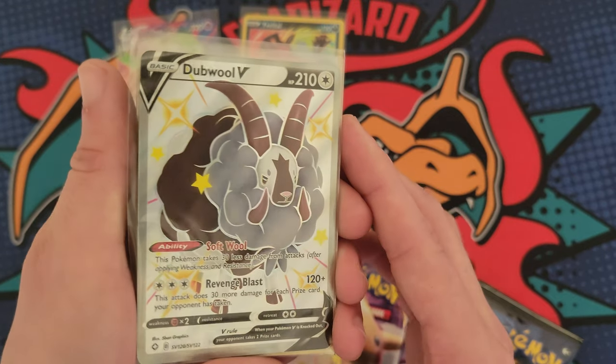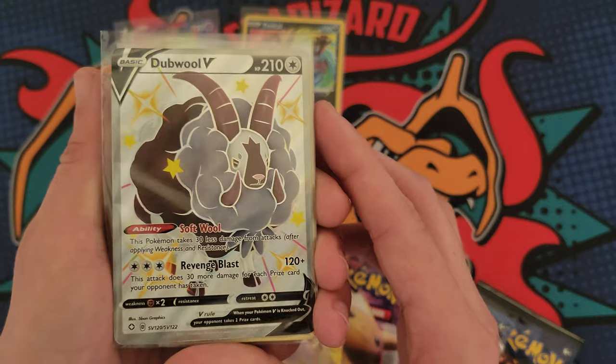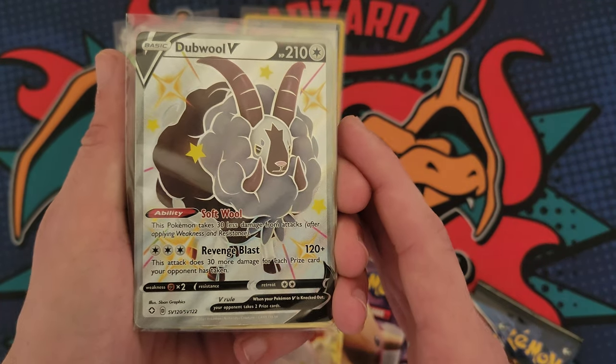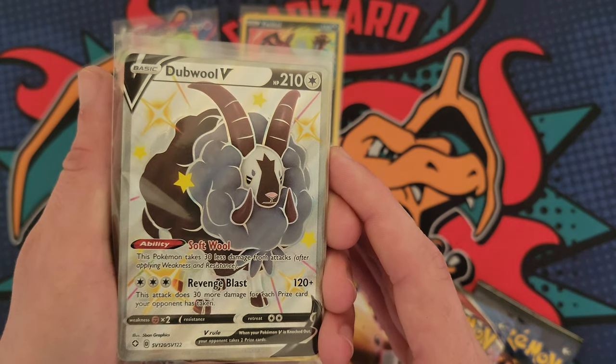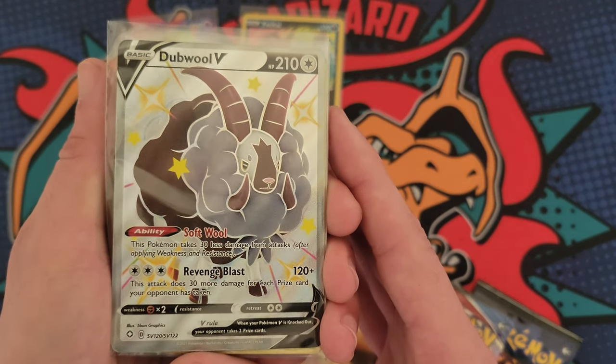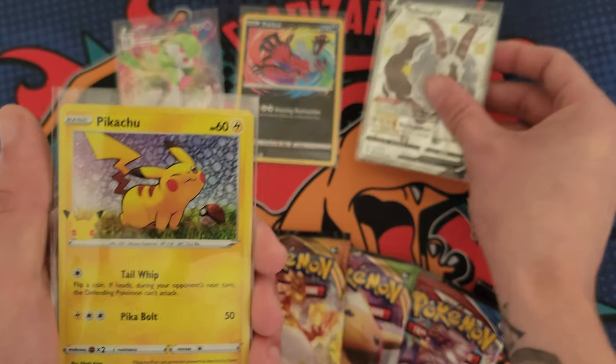Then we have the shiny full art V — double super sick. I really like the massive difference in color on this one; it looks way different compared to the normal version. Some Pokémon barely look any different, but I like the ones that look way different, so super sick.